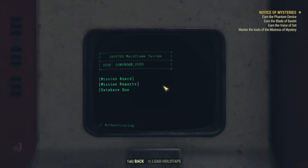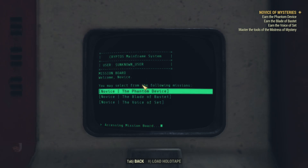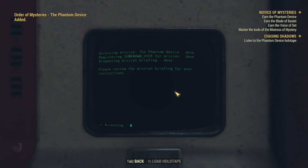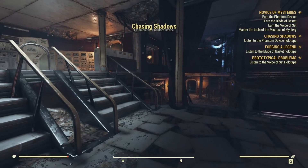Logging into our own user account, we can choose Mission Board. From the following missions, we'll start from the top: the Phantom Device. With that, we get holotape instructions and start the quest Chasing Shadows. We have to listen to the holotape in our inventory.